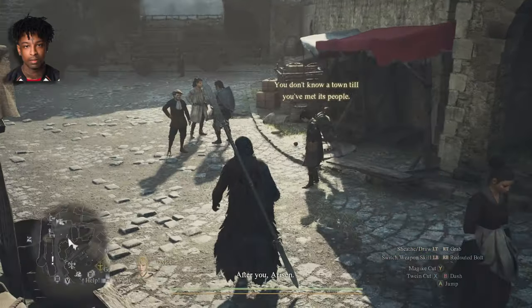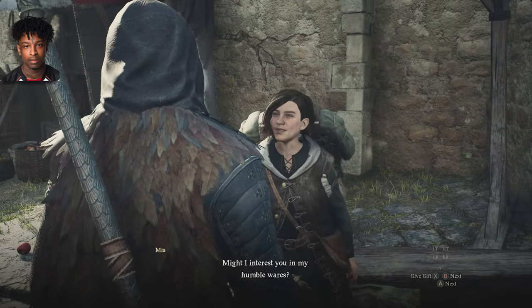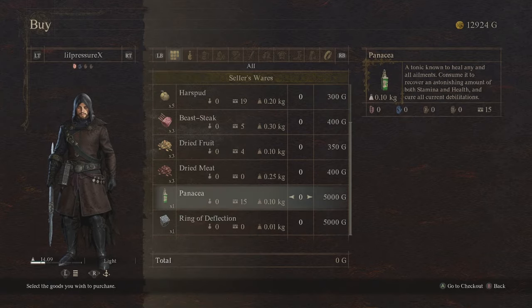Number 21: keep an eye out for traveling merchants while out in the wild because most of them carry exclusive items you won't find anywhere else. These items could be anything from rare materials to decorative armor pieces. Just try not to pull your weapon out because you can actually scare them pretty easily.